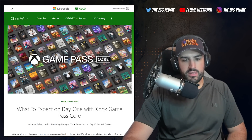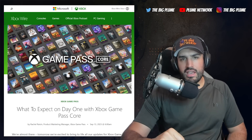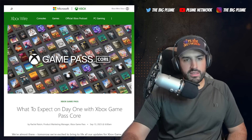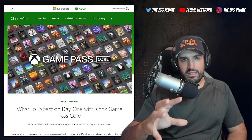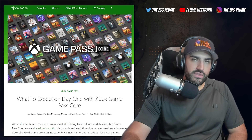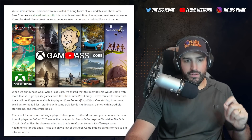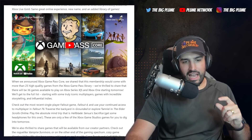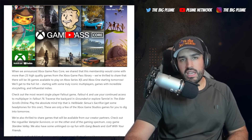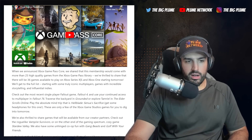Let's talk about Xbox Game Pass Core. They announced the rebrand a couple of months ago, getting rid of Xbox Live Gold. Xbox Game Pass Core is now the lowest tier option at the same price as Xbox Live Gold. Instead of monthly rotating games, you get a curated list of games with full access. They previously announced 25 games, but now with the launch tomorrow, there will actually be 36 games available to play on Xbox Series X, S, and Xbox One.